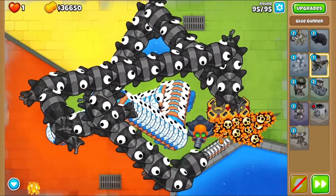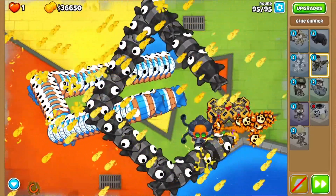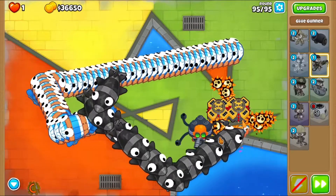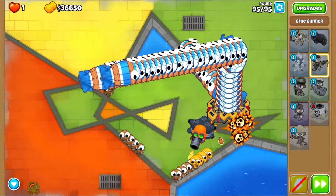So there's our fortified MOABs. Let's go ahead and just drop the glue now to slow those MOABs down just a touch so we can make sure we pop through all these DDTs and be okay.